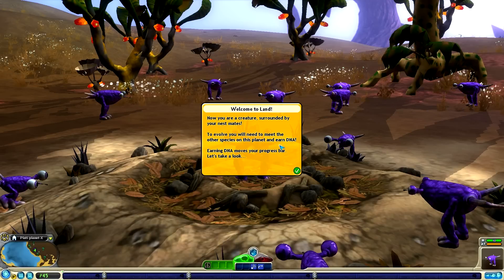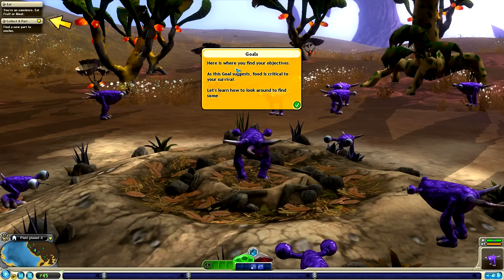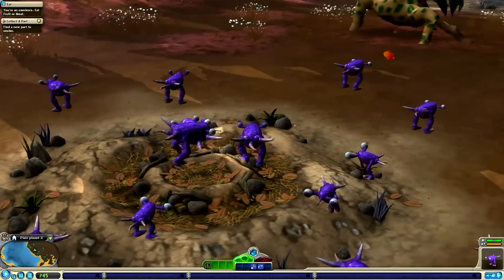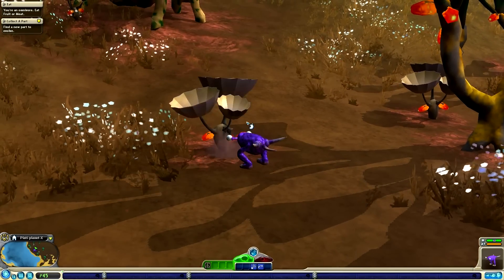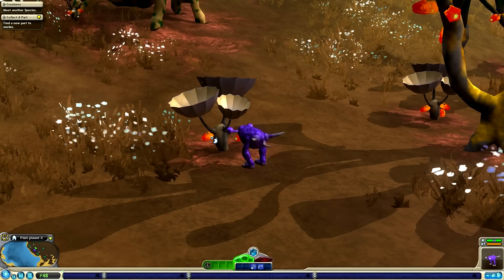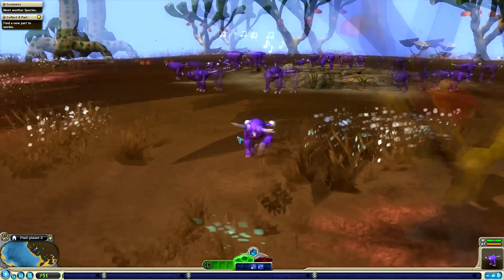Now you're a creature surrounded by your nest mates. To evolve, you'll need to meet other species on this planet and earn DNA. Fill the progress bar by building relationships with other species or forcing them to become extinct. I think we know how to do this already. There have been a lot of changes that this mod pack makes to the creature stage — one of them gives us DNA for actually just eating things, three DNA per eat, which is going to make things a little bit quicker. I don't actually think that eating in vanilla Spore gives you any DNA points — I think it's literally just in this mod pack.